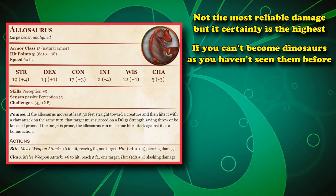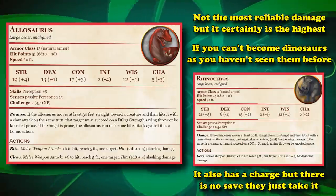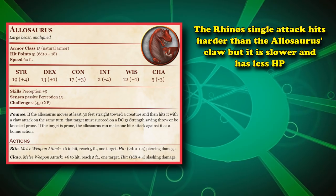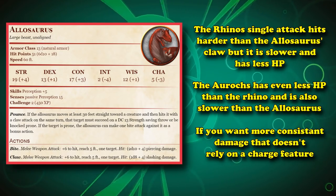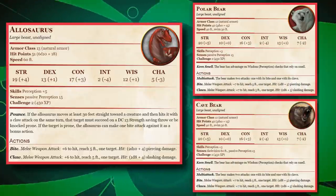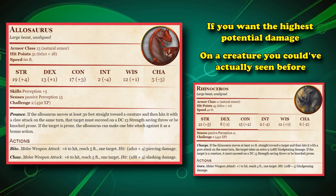If you're in a game where you can't really turn into dinosaurs because of the restriction of only being able to turn into creatures you've seen before, the Rhinoceros is a good second option. It does the same damage with its Charge feature, but it doesn't require the target to fail a saving throw in order to do that extra damage, and its one attack hits harder than the Claw attack of the Allosaurus, although it has less health and speed. And the Aurochs has even less HP and is also slower. Practically speaking, if you want the highest damage at CR2 without relying on a charge or Pounce, either the Polar Bear or Cave Bear is your best bet.